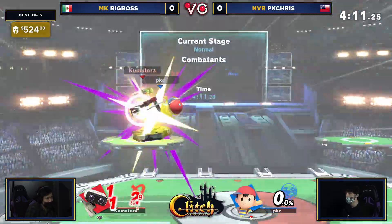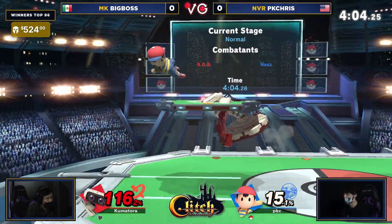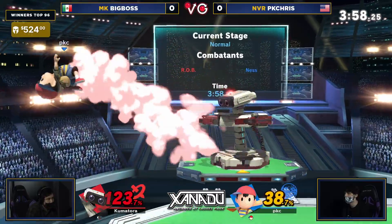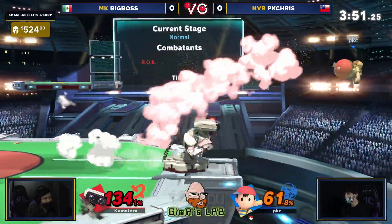Look at that — the gyro being used against him, not even in the opponent's hand, but just the PK Fire being able to proc. Such a powerful tool, and it really takes away from Rob controlling so much space. Yes, it does, but the space may not matter. PK Chris keeping Rob at a healthy 134.